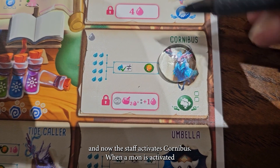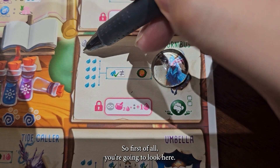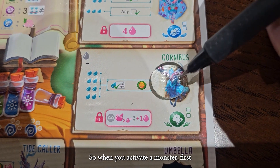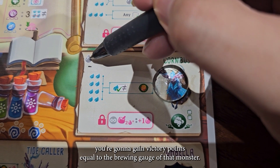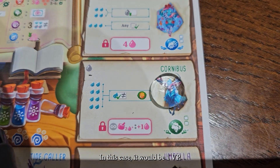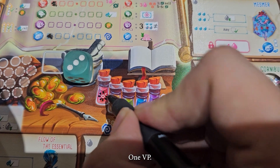When the monster is activated, we're gonna resolve things from top to bottom. First of all, you're gonna look here — this is the brewing gauge, like the strength of the monster. So when you activate the monster, first you're gonna gain victory points equal to the brewing gauge of that monster. In this case it would be one, and we're gonna mark the victory point here.